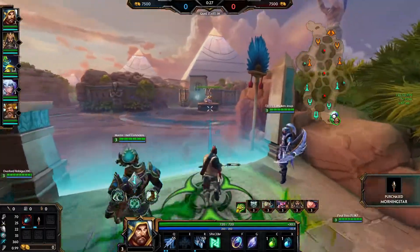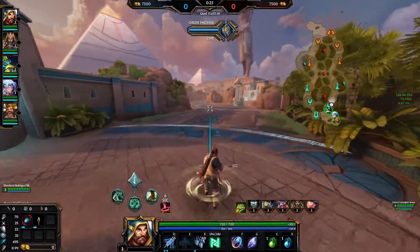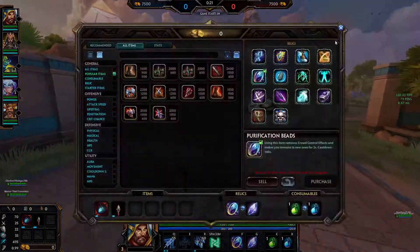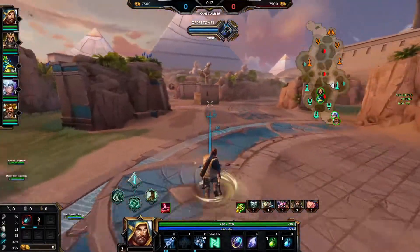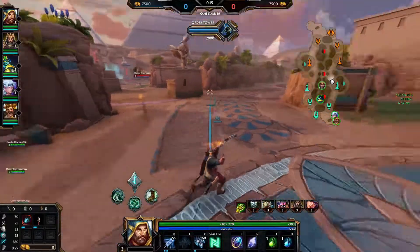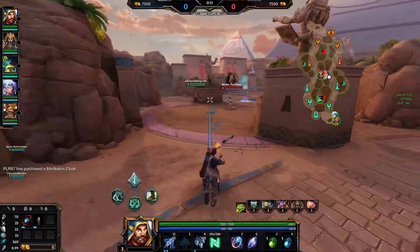I'm gonna start up with Transcendence of course so we can get that stacked early, as early as we can. This build I've tried a few times and it can do a lot of ability damage. And with the Hydra's it's really nice.